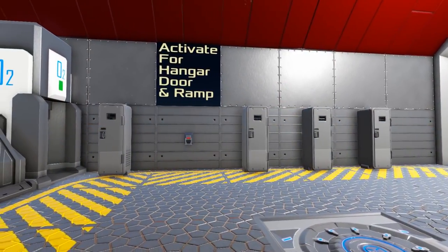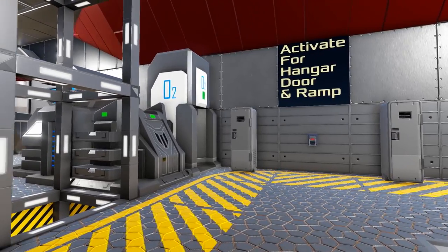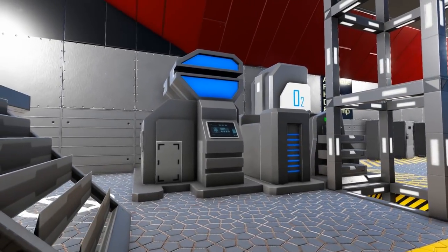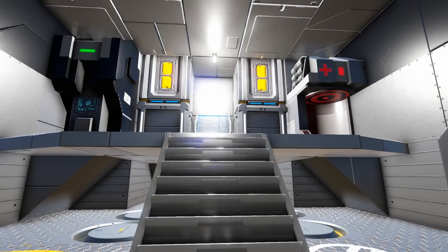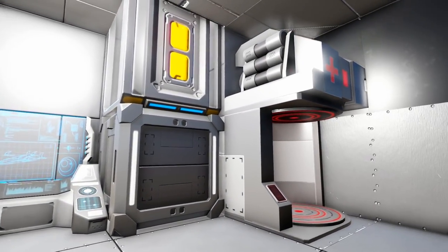We do have some storage lockers in here, but next to the elevator you see we have an O2 station, an armor locker, a large constructor, a medic station, repair station, your repair bay control console, and two cargo boxes up the set of stairs. And of course we have the repair bay module itself in the middle of the hangar area.